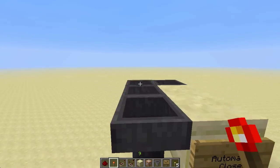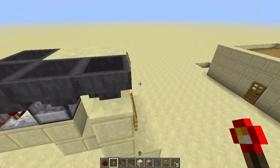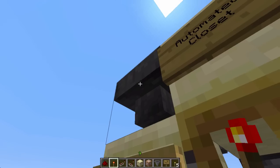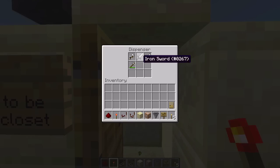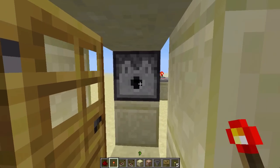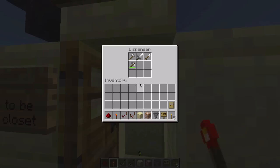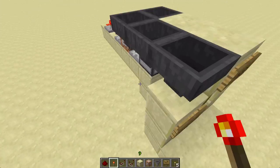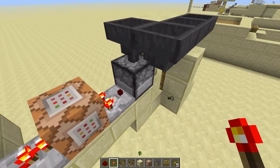And I added this hopper system up at the top, so that you can simply put your items into the hopper, and they will be put into the dispenser for you. So it's easier instead of just putting them back in the dispenser — you can just put them in the hopper here, and they'll be transported back into the dispenser.